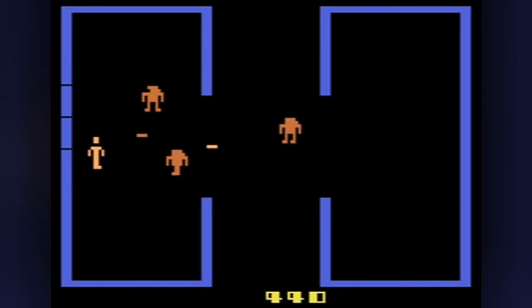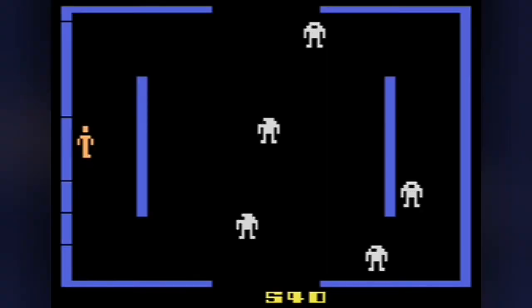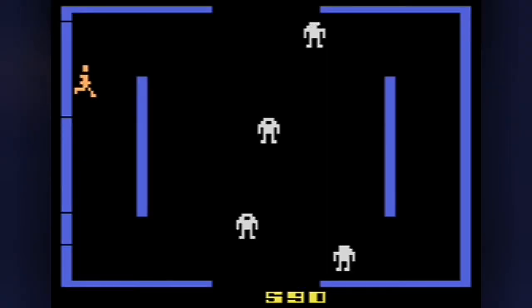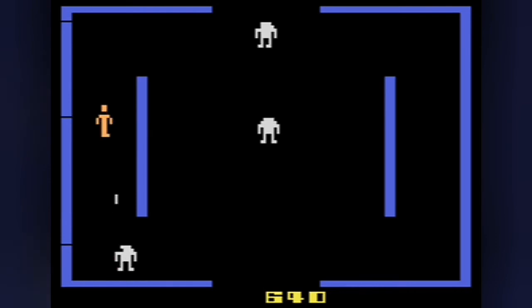The 12 game variations are selected with the game select switch, but the difficulty switches have no function. The 12 options include combos of when bonus lives are awarded — if at all — Evil Otto's invincibility, and the ability to shoot at Evil Otto making him disappear for a few seconds. There's even a super easy kids version in which there is no Evil Otto and none of the robots will shoot.